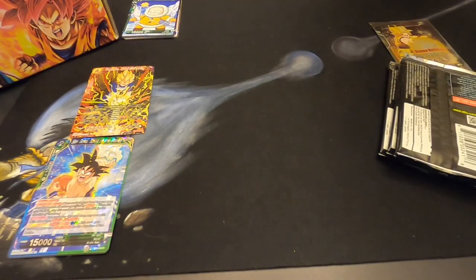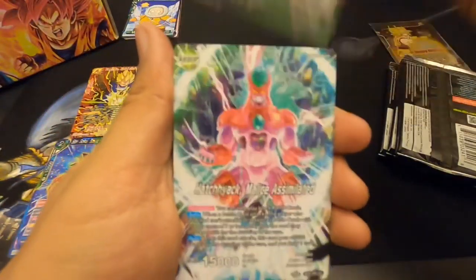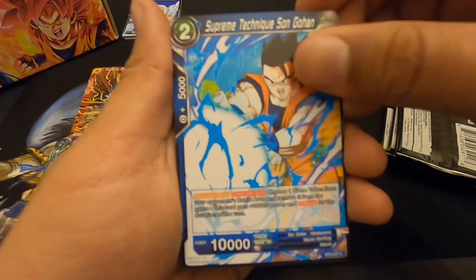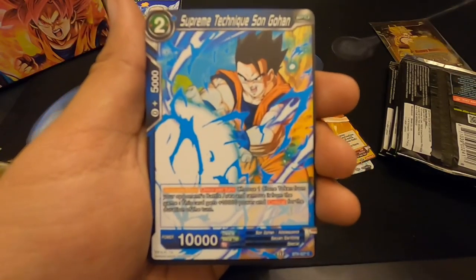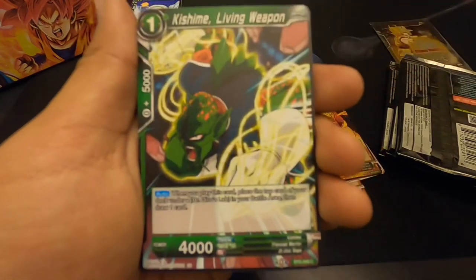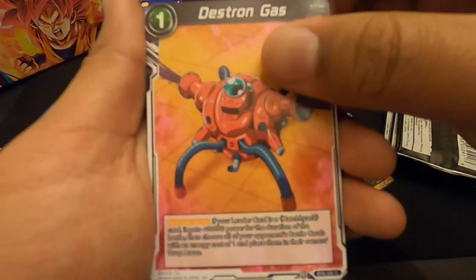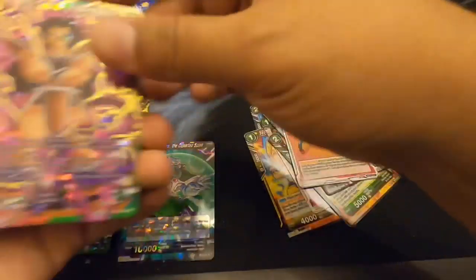All right, we'll put those guys over here and bring these up to the side. So we got Lord Slug, Videl, Supreme Technique Gohan. By the way, Gohan was one of my favorite characters and I was so sad when they made him go study, then they gave him the boost again, and then made him terrible again — I was so mad. Super Saiyan 3 Goku, Flaming Death Ball, Android 18. Oh, that's wrong. Dr. Leechi — he's one of those shattered cards — and in the back, got a Raditz.